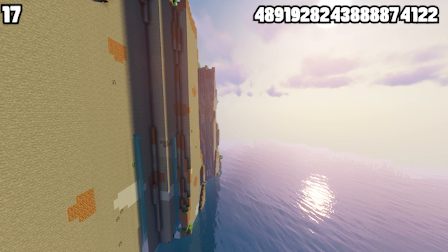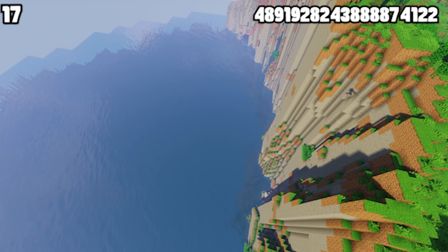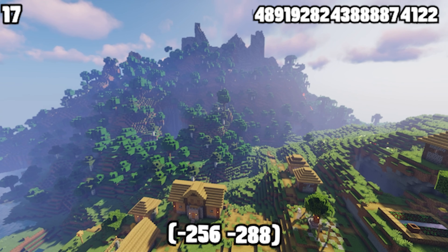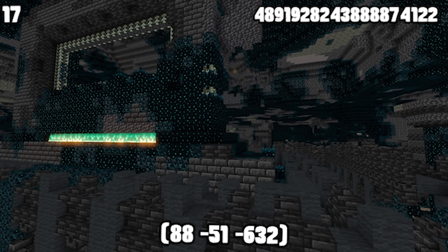There is just something about cliff seeds, so here's another cliff seed for you cliff lovers out there. Not only do you spawn next to a huge cliff, but it's also a part of a large mountain, with a village fairly close by — it provides a lot of world potential. And if you really want, there's an ancient city not all that far away.